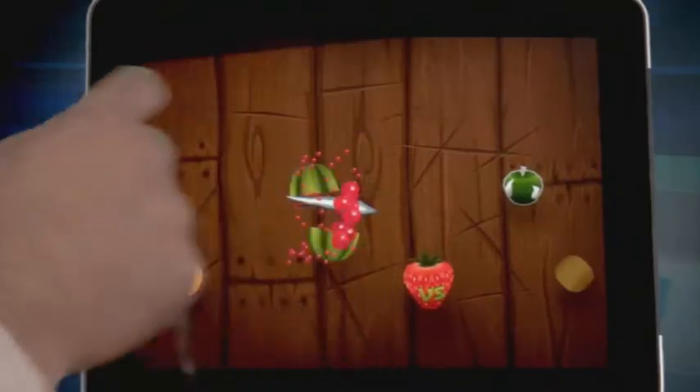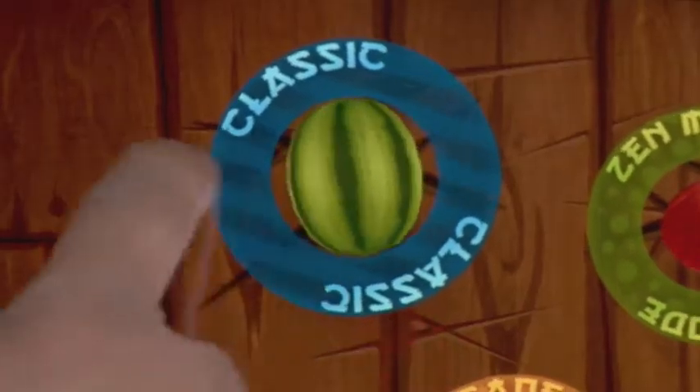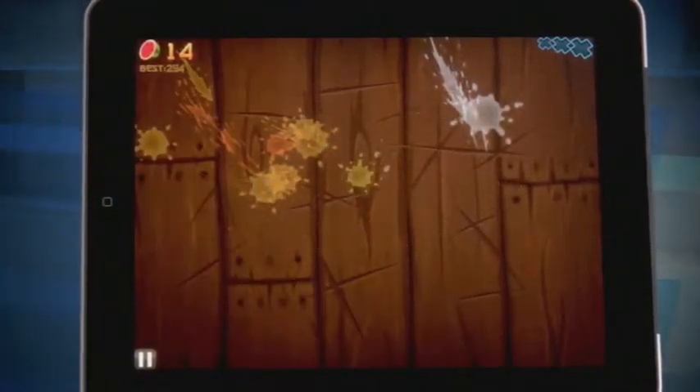The situation is this: there's fruit coming at you, a whole lot of fruit, and you need to fight it off in order to survive. The game has a few different settings — classic, zen, arcade, and connect. The classic setting is exactly what it sounds like, your traditional attack by fruit scenario. You need to defend yourself by slicing and dicing with the swipe of your finger across the screen.